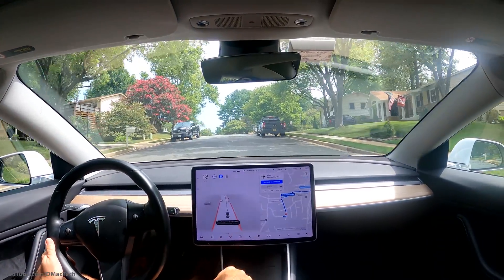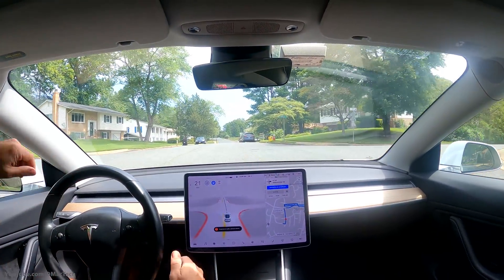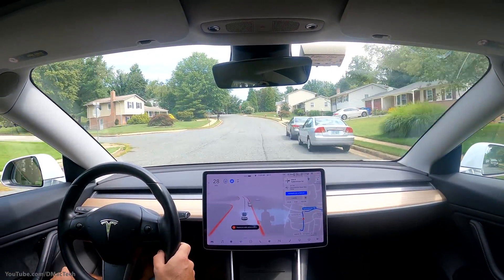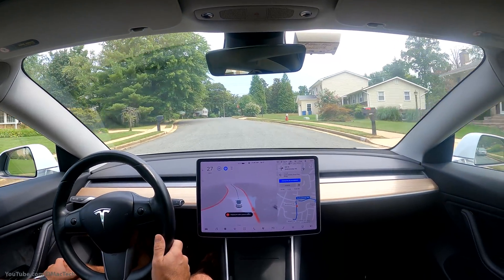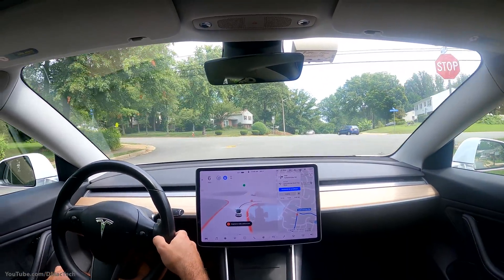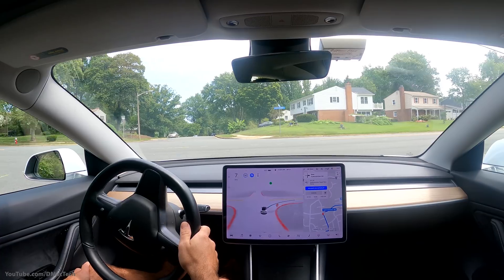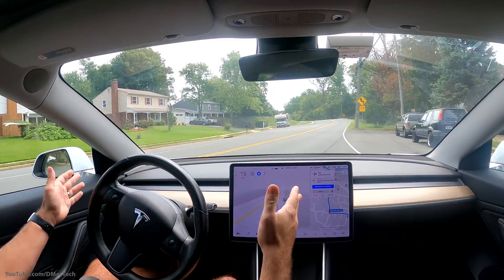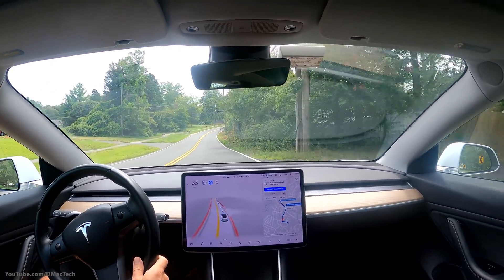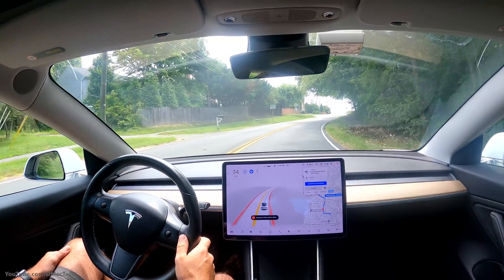I didn't make a long video for version 9 because I was traveling when it came out, but I did notice overall that it was much smoother. Sometimes this right turn can be interesting because the street is very wide. Obviously back at the stop sign you can't see anything to the left, but it went out nicely and smoothly through the weird large merge area. Version 9 versus 8.2, which we had for almost four months, is just very smooth.